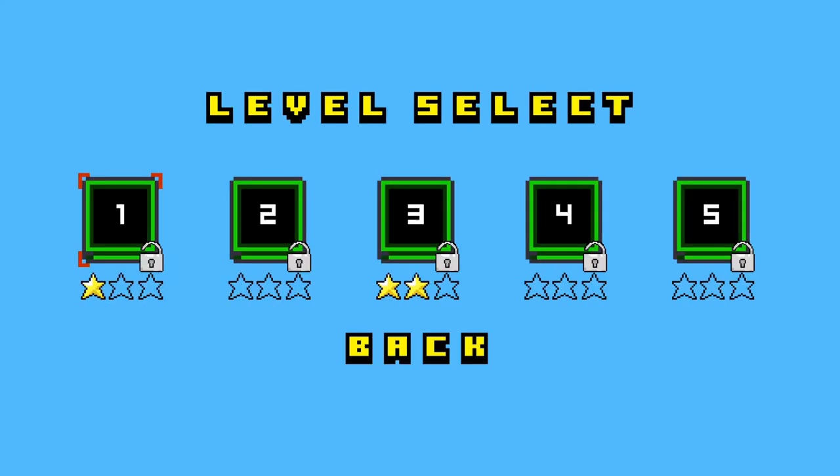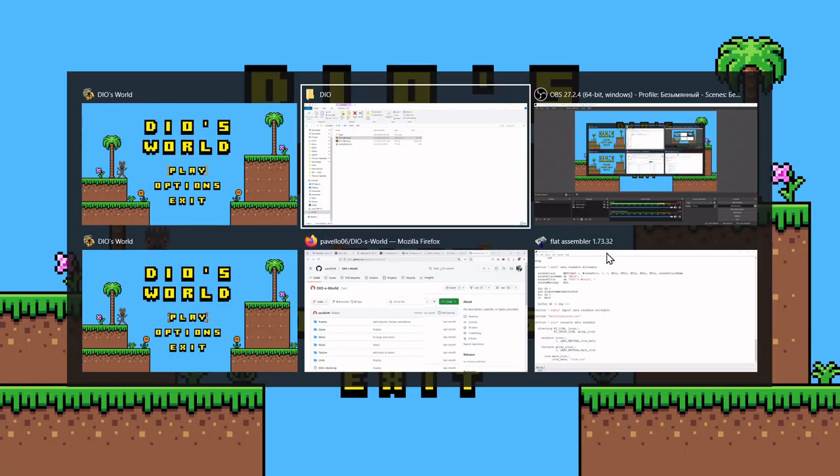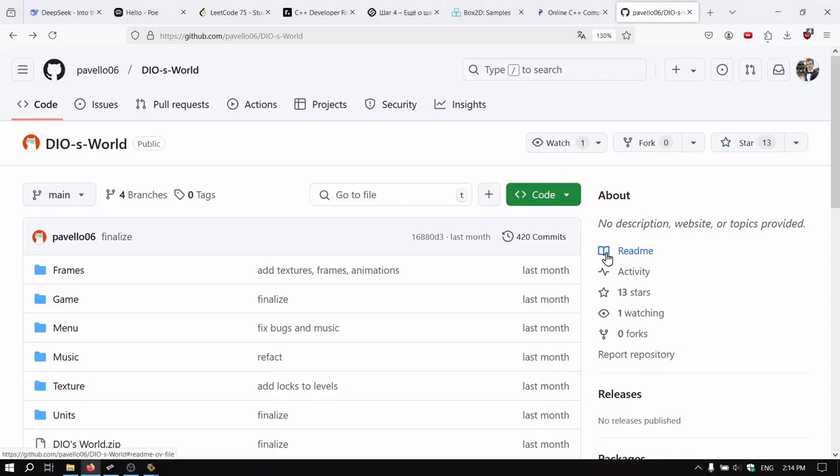So this is the game — Dio's World, Mario in SBA language, written by Paio Hawuha. If you're interested in this project, you can check the GitHub repository called diosworld. I'll give a link below.